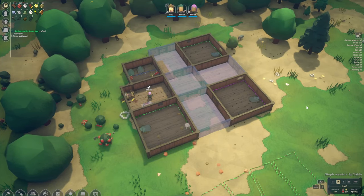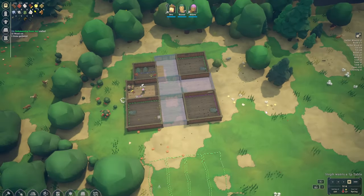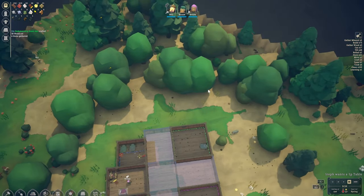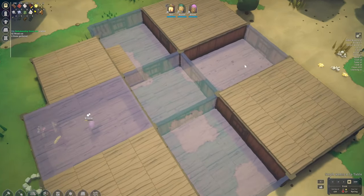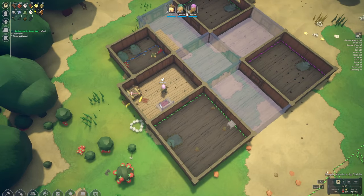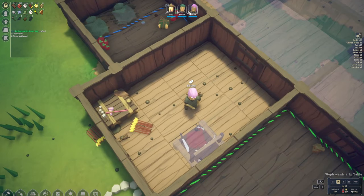Hello there and welcome back to another episode of Noble Fates. Here are our three colonists: we've got Stu, Sloan and Steph. Stu is cutting some trees because we definitely need some more lumber. We are already expanding the bedrooms — got three in here — and Sloan seems to be gathering some stone, while Steph is learning how to build butcher tables.